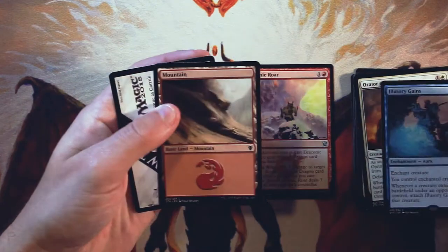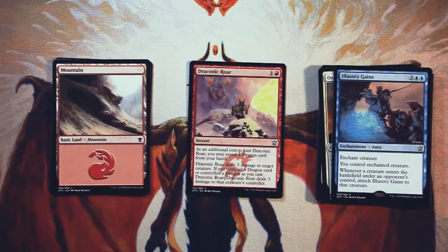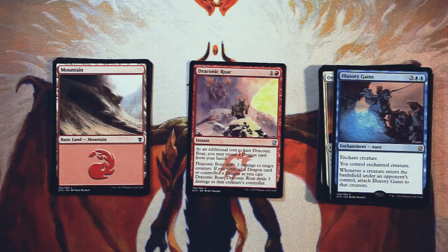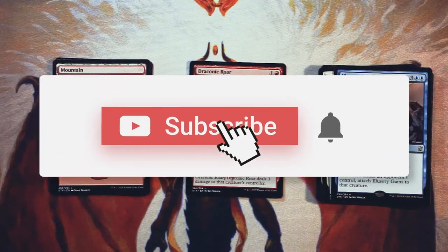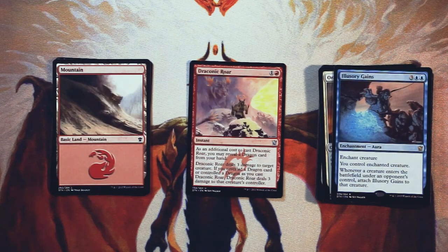Please let me know in the comment section if you feel that's incorrect. I do think I would just pick the Roar here — it's the safest pick. It leaves you open, it's efficient, and removal is always very, very important. Feel free to let me know in the comments below if you disagree, I'm happy to talk about that. If you liked this video, please leave a like or a comment down below, and as always make sure to subscribe to stay up to date on all our awesome content. Thanks so much for watching guys — I'll see you in the next Crack-A-Pack episode.